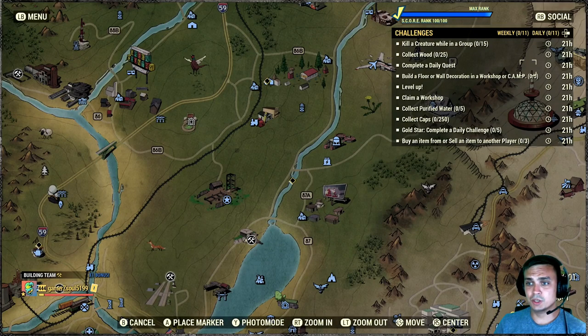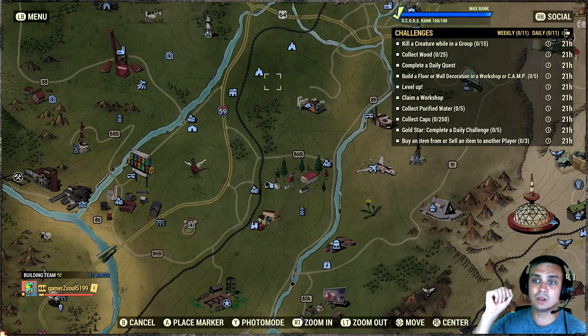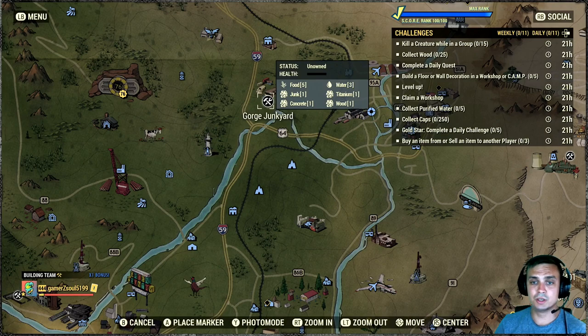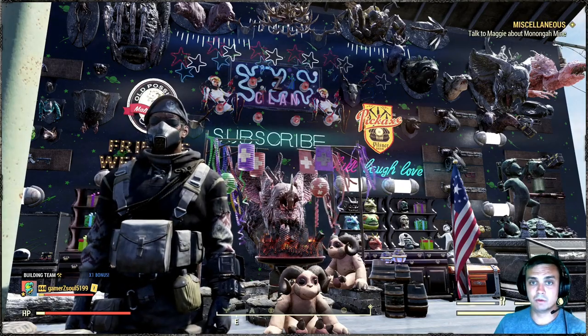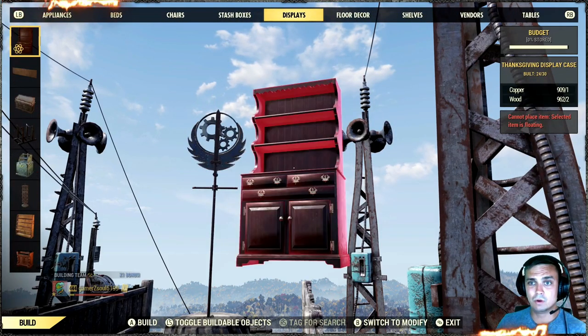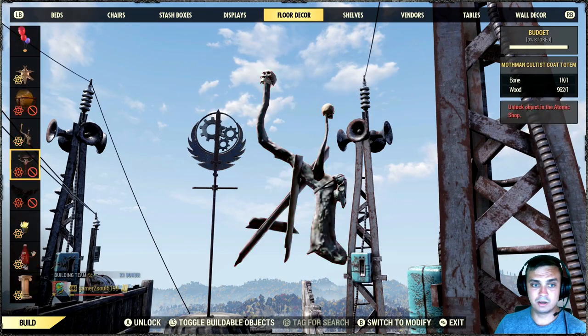For 'build floor or wall decoration in a workshop or camp,' I'd recommend doing it at the workshop because you also need to claim a workshop. If you're fresh from the vault, come to the George junkyard, kill the guards, take it over, and start building. I'd recommend floor decoration because you can just spam on the floor. Open your menu, go to floor decor, and spam anything available there - five times and you're done.